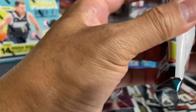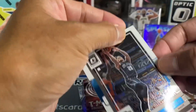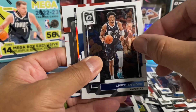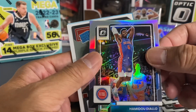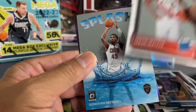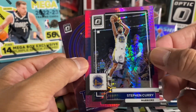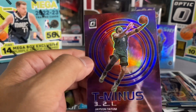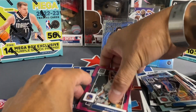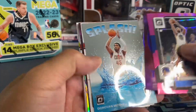All right, last pack — let's see what we get here. We've got a silver of Malik Diallo, Jabari Walker rated rookie, Donovan Mitchell Splash — and then our hypers are going to be Steph Curry and a T-Minus of Jason Tatum. As the highlights — you can see we've got the big men back there: Cade Cunningham, Anthony Edwards, LBJ, Steph Curry, Tatum, Mitchell — quite a few inserts, quite a few rookies.